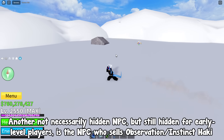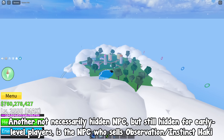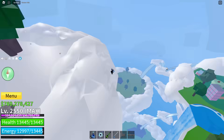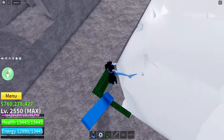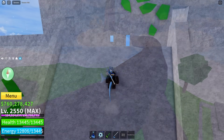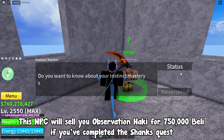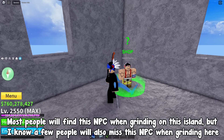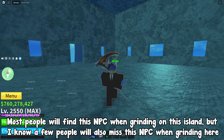Another not necessarily hidden NPC, but still hidden for early level players, is the NPC who sells Observation — also known as Instinct — Haki. First go to the Skypiea island, which is right above this island. Head into this temple and enter through here. Go to this ancient temple. This NPC will sell you Observation Haki for 750,000 Belly if you've completed the Shanks quest. Most people will find this NPC when grinding on this island, but some will miss it.